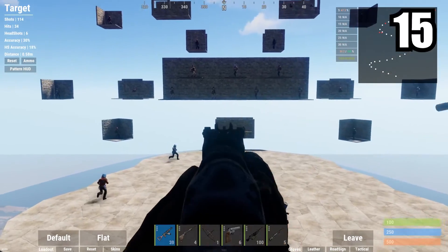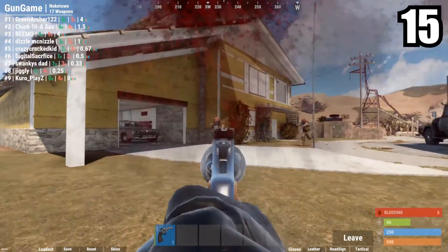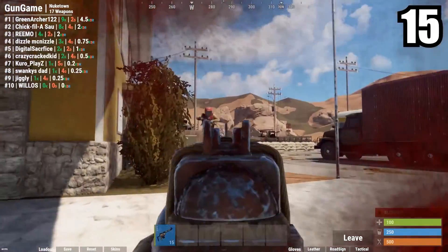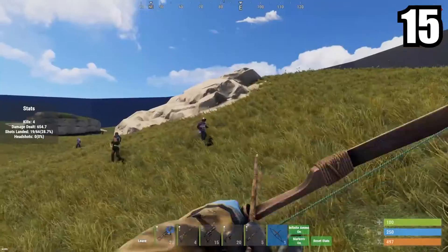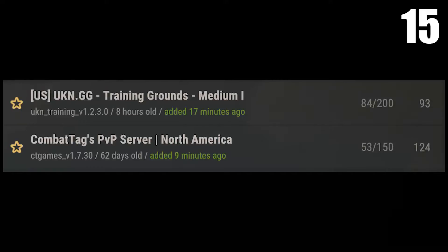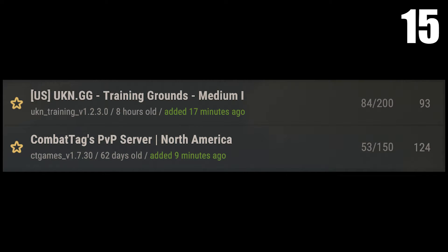If you're struggling with PvP in Rust and seem to not be able to get any kills, try one of the modded training lobbies so you can get a touch and feel on how the guns work. These lobbies will help you with your PvP skills. Two of my favorite lobbies are ukn.gg and Combat Tags. You can also use these lobbies to warm up before you hop into a real server.